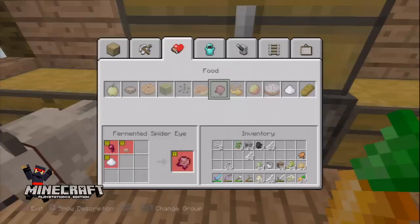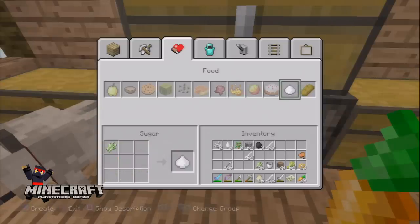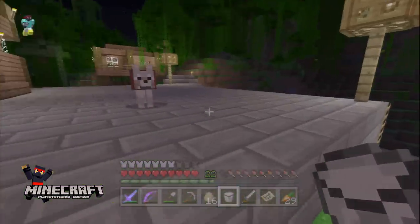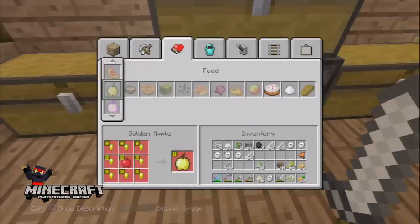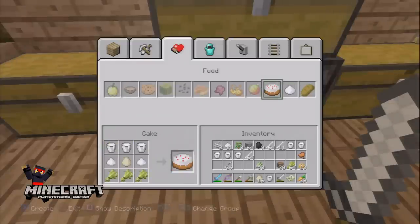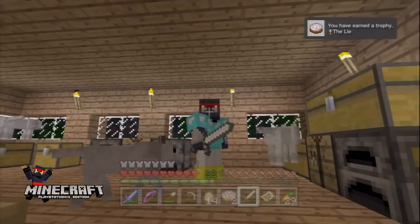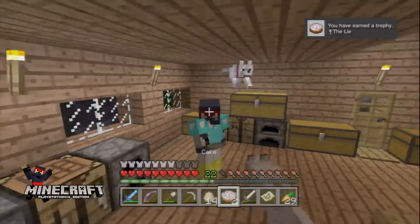As silver trophies go, this one's actually pretty straightforward — you just need a few different resources. You need wheat, eggs from chickens, sugar which you get from sugar cane, and milk which you'll get from a cow using a bucket made from iron. Put them all together and you've got cake and a silver trophy.